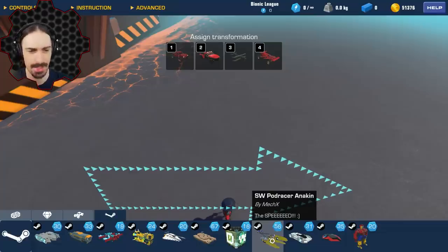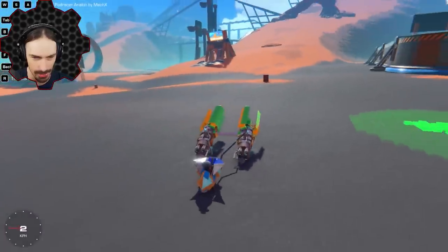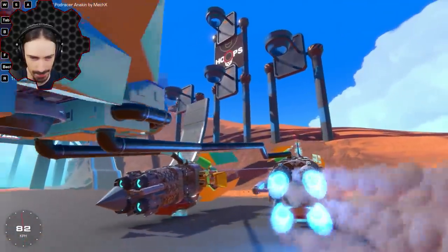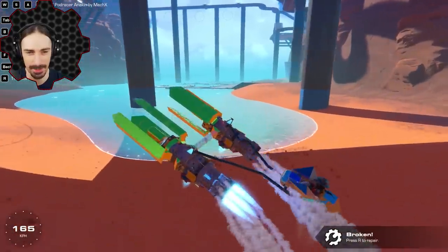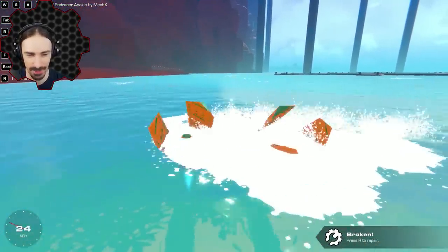So by Mech X, this is the SW pod racer Anakin. Obviously this is based off of Anakin's pod racer, and it looks amazing. Let's see how it drives — just basic controls here. You can see the hover pads are actually below the pods. Are those the pods or am I in the pod? I'm not a technical pod racer aficionado as far as the terminology for all the individual parts.